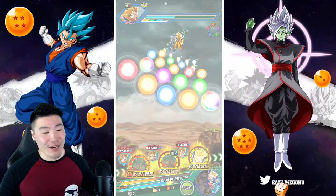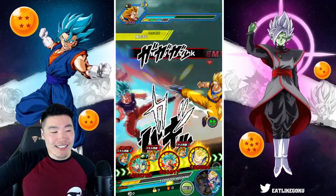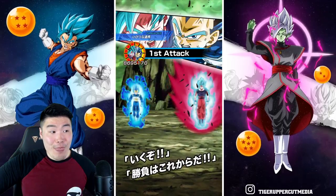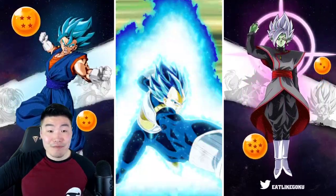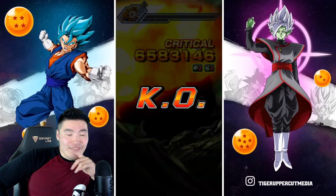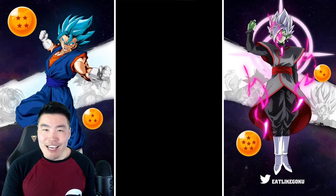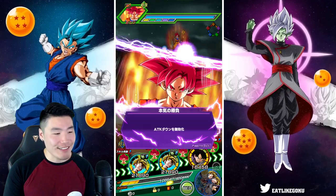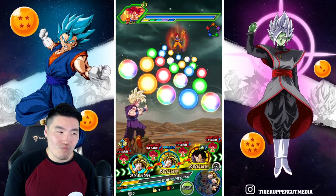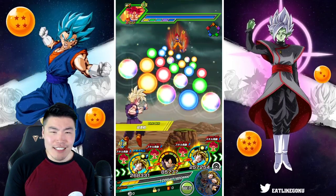Here we go — oh god, we're getting supered. Okay, that's okay, still taking normal attacks for double digits. Now this attack stat is 8.7 million. I thought it would be higher — I thought it was going to be over 10 million. Maybe they just needed more key spheres or something, but I thought it would be higher.